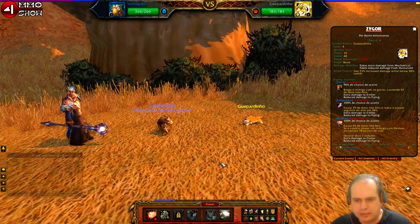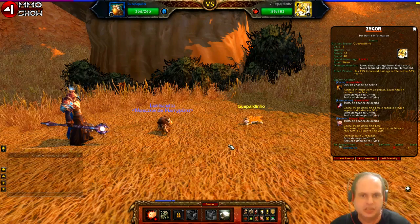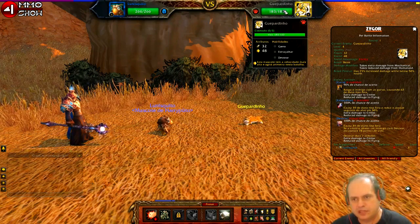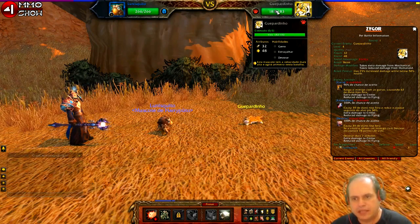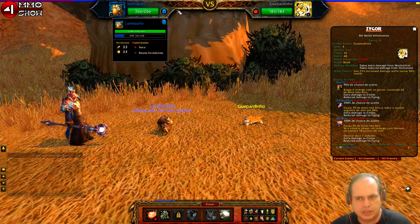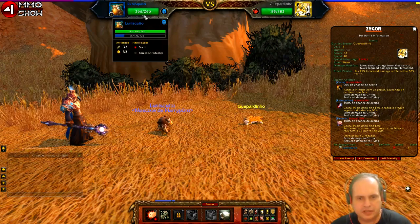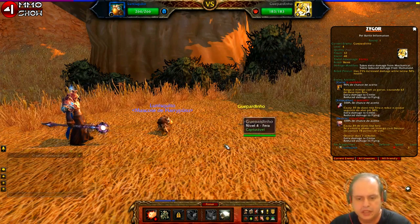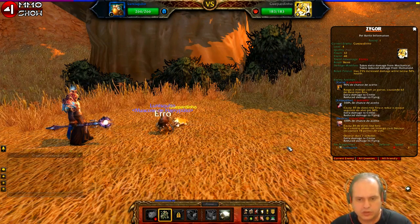It's cool that WoW clears the area so you can see the pets clearly — a nice Blizzard touch. My pet is one level lower but has more HP than the Cheetah. The Cheetah attacks first with 48 initiative versus my 33. I have 33 damage and it has 32 — similar damage but it has better initiative. I'll try to root it first with Roots.